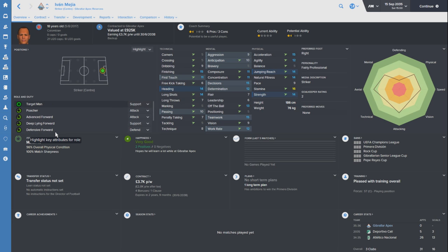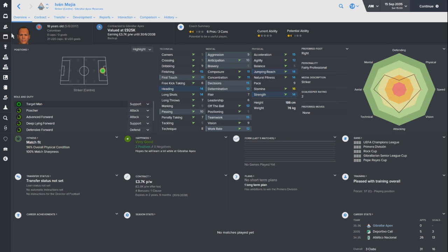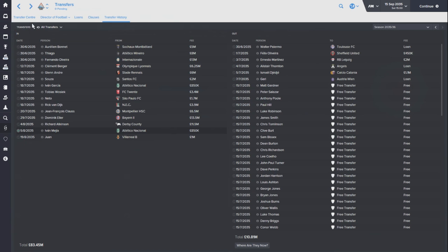Next is Ivan Mayer, an 18-year-old Colombian - done for under a million pounds. He's capped at under-21 level with an average of a goal every three games. He's good in the air, which I like. His physicals all-round are pretty decent, only really his pace and jumping reach let him down. Mentally fairly switched on. It was the 15 finishing, 14 heading and 14 long shots which stood out to me. His potential ability isn't the greatest, but he's a young Colombian with lots to prove.